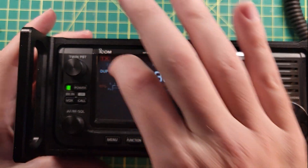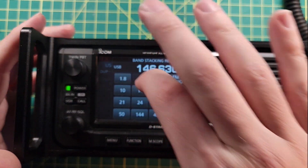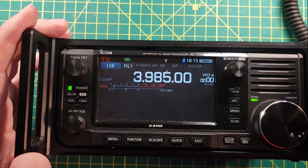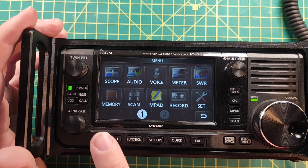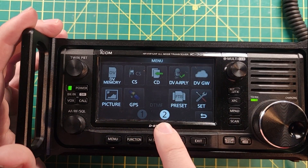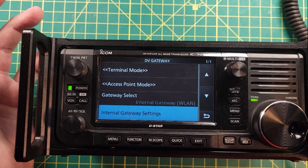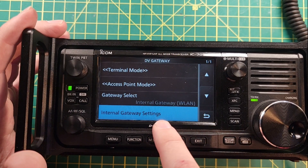We are in regular FM mode — it doesn't matter if you're in sideband mode or on 80 meters, that part's not important. You just have to be at your radio and it has to be on. There's a list of settings in the description below. Hit Menu to bring up the menu; the DV Gateway stuff is on page 2, so hit 2 at the bottom, then hit DVGW to go to Digital Voice Gateway.